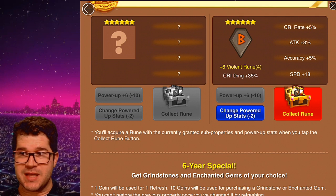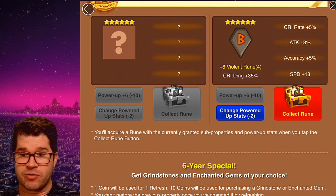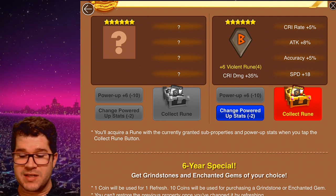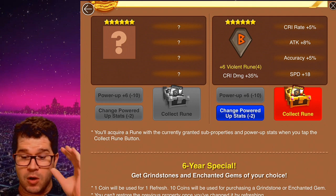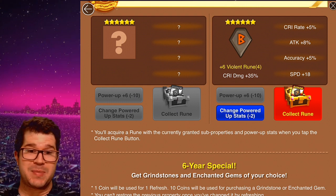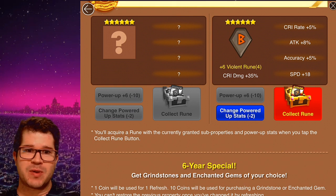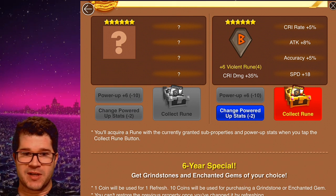The nice thing about these runes is that since I've already rolled to the plus six, I only have two more rolls and I have three more stats. So no matter what, one of these three stats I'm going to be able to gem out. I would like it to be accuracy. But if my roll goes one into attack, one into speed, then it'll be accuracy. If it goes one into speed, one into accuracy, then maybe I'll reroll the crit rate into HP or something. So a little bit of flexibility there.